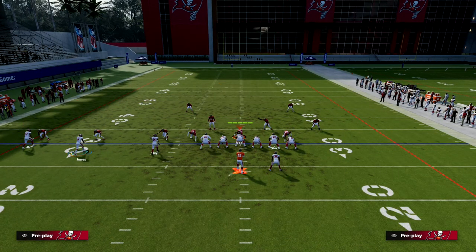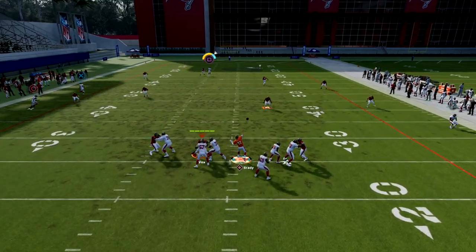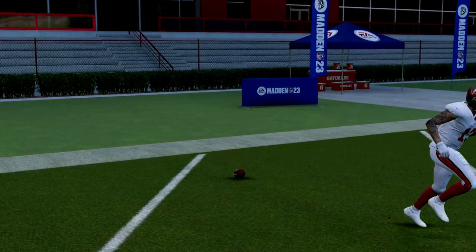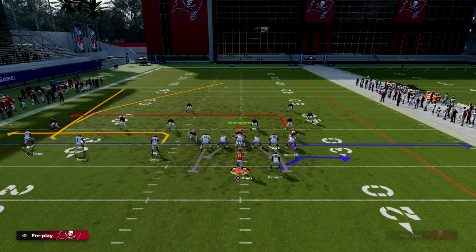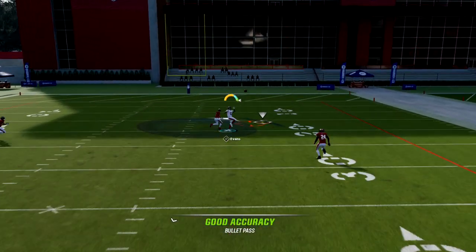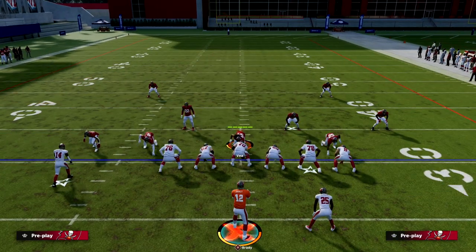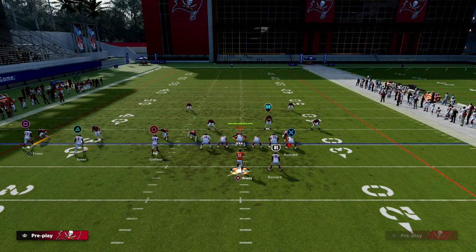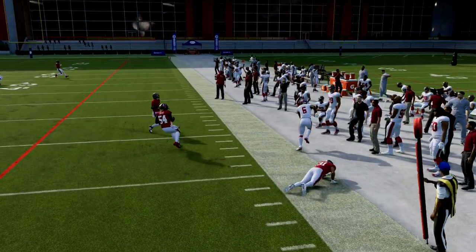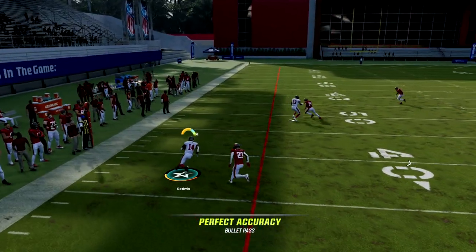Against cover four — which is probably the most common zone you'll see against trips — you have a pretty decent chance at getting a touchdown, and it seems even better than last year. You can bomb cover four and cover two out of this. Cover three is a little harder this year because of how the coverage works, and they're likely sending pressure behind it. Work the quick game instead — the drag gets good separation, and you have the natural pick for Chris Godwin, which is one of the most important routes in this offense.